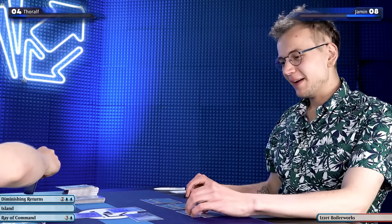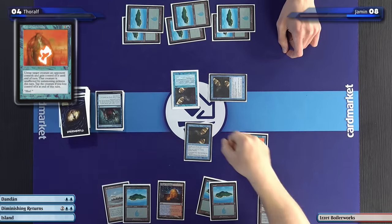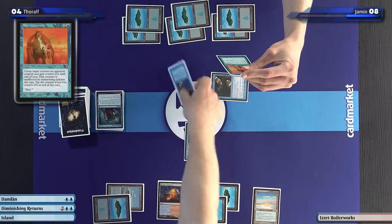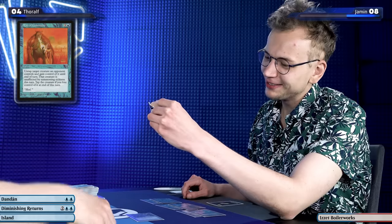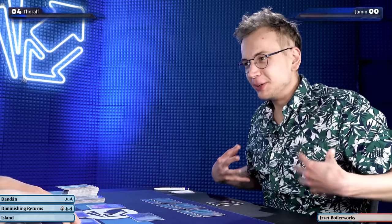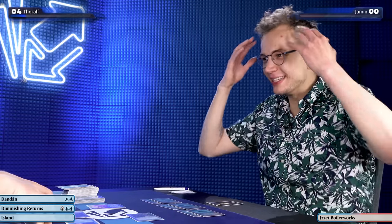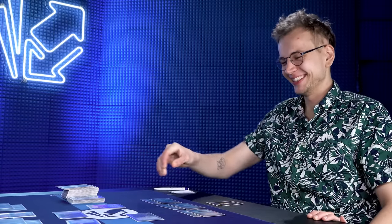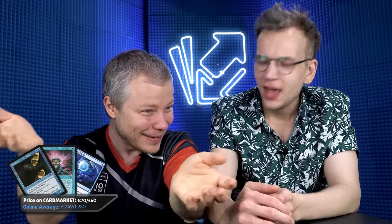I'm at eight. I'm going to Ray of Command your Dandan. Ray of Command — untap target creature an opponent controls and gain control of it until end of turn; that creature is unaffected by summoning sickness. The beatdown plan worked. How am I supposed to play around an act of treason in a mono-blue deck? You don't — you just lose. Good game. That was a fun game. Everything I read about Dan Dan was like 'oh, it's going to be so grindy and mind-tricky,' but this was just kind of beating each other up for four.